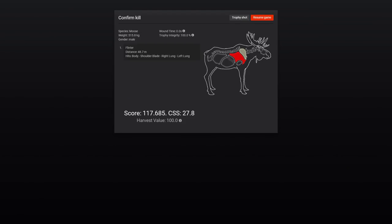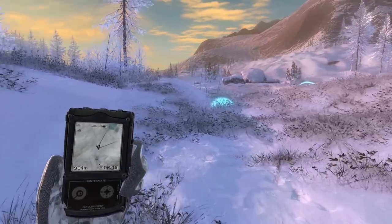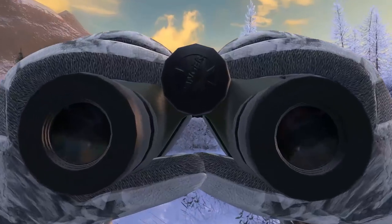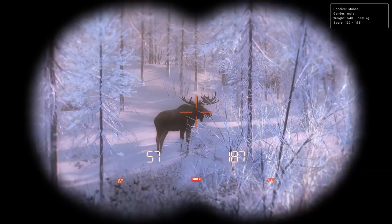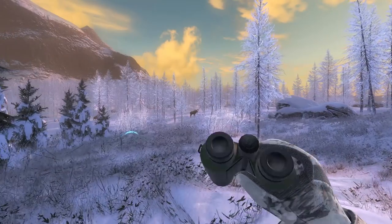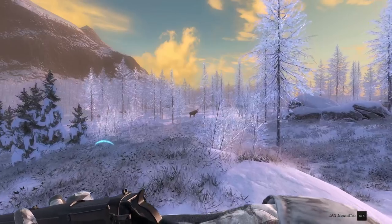117 score on this guy — nothing special. We are probably going to track this Moose; he's up to 610, which is almost max weight. Luckily he didn't take too long to find. 130 to 155 on the score estimate — he's probably right about 150 — so we'll get up to where we can go prone and take a shot.